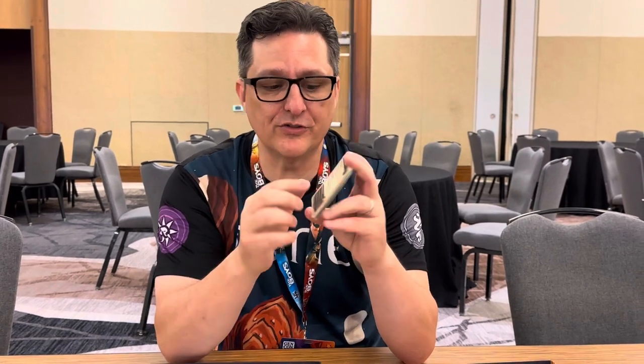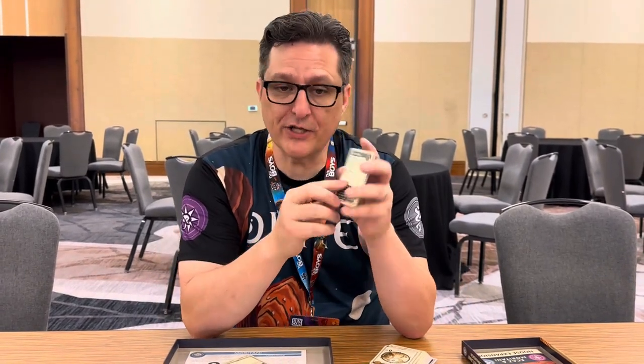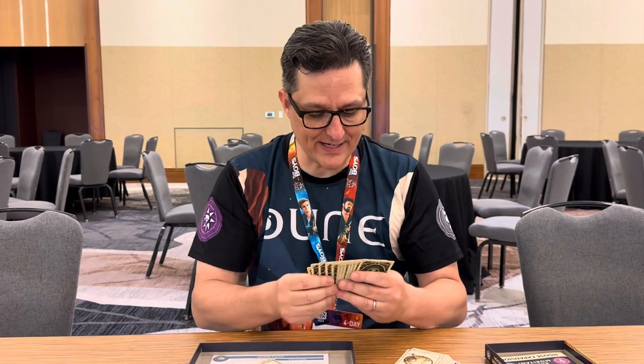Of course, if you are Atreides, you wouldn't use either of those — you have the Cunning effect. Whenever you draw your own card, you can always immediately discard it and draw again. The Atreides Cunning card is pretty good: it basically lets them see a second element of the battle plan, so you could ask to see their weapon and then also their defense. So that's the Nexus card.